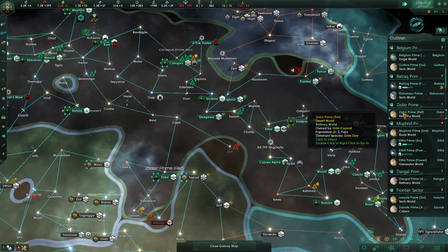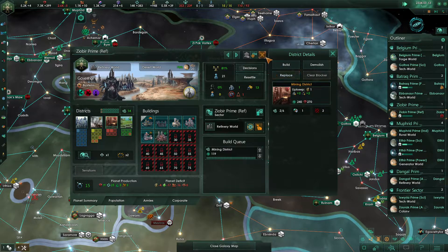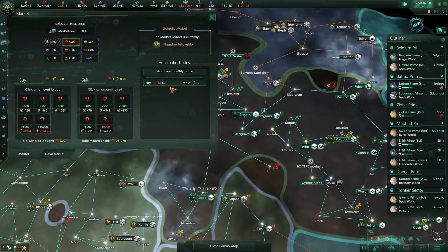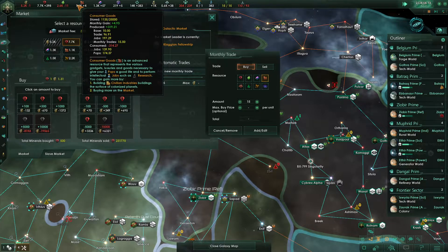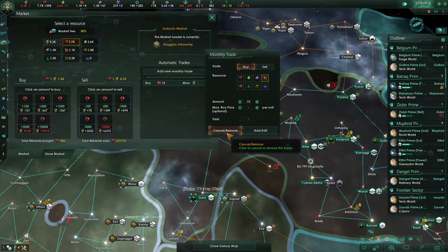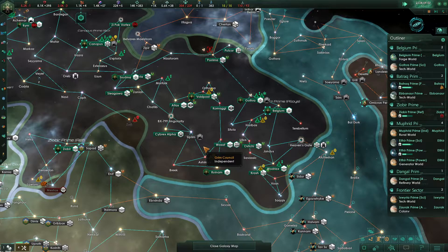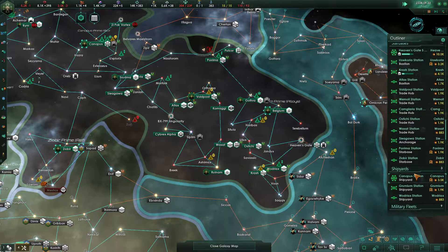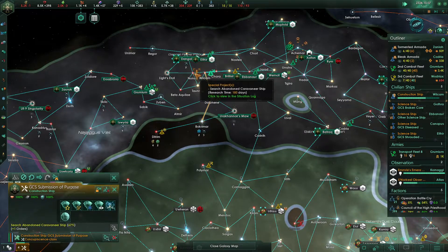We have unemployment on Zioper Prime. This is a refinery world, so let's put in a mining district to offset our mineral costs here. We do have a lot of mining available right now — we're currently buying 15 consumer goods, and we're only at plus four. When we were at plus 15, I was feeling a little bit better. I was thinking about canceling that buy order but I don't think that's the best idea right now.